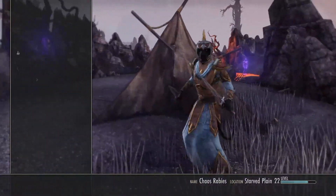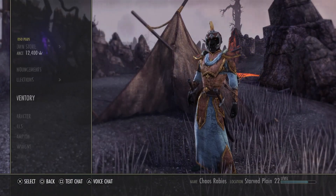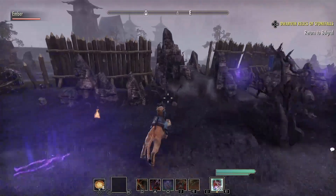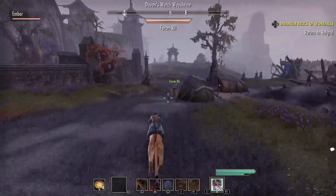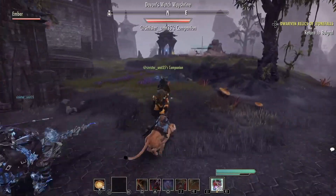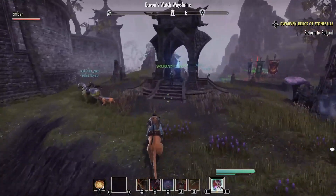No more empty ones and we have 41 full — there we go. Now we can come out of here, go back to the Wayshrine. You can deconstruct all the weapons and everything here if you want. We're going to go turn in the quest too, so that's the only reason I'm going back to Mornhold — sorry, Deshaan — via the Wayshrine.